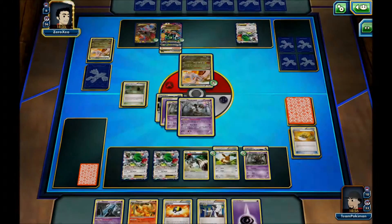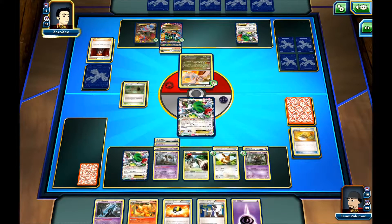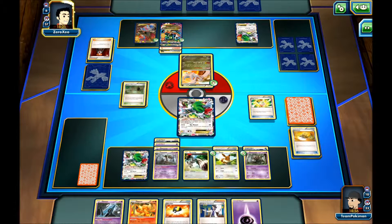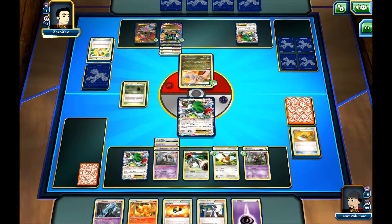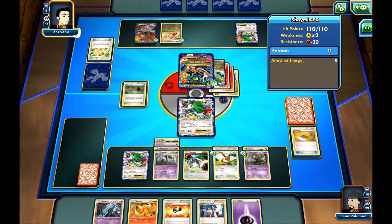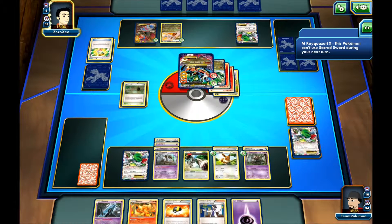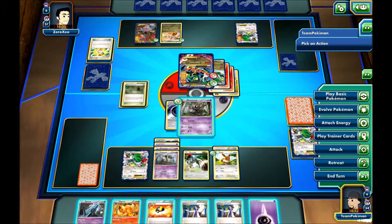My opponent gets his Reshiram up. Does he have the Energy to attack? No — but he does have the Lysandre, which means he'll probably use a Mega Turbo, just like I expected. Then he'll retreat and probably use Dragon Strike to knock out our Shaymin. He got Tails, so that's good for us — he can't use Dragon Strike on his next turn. So if he doesn't have another Energy, he can't attack. Let's send out the Phantump because it has free Retreat at the moment.